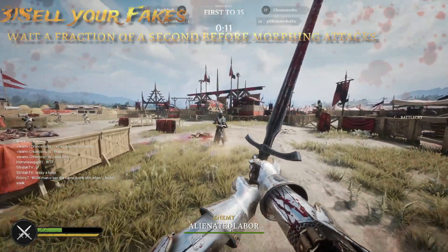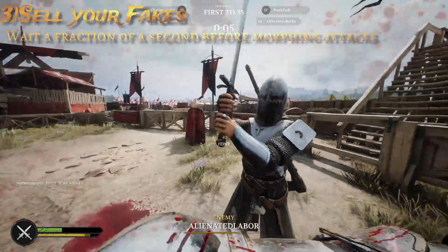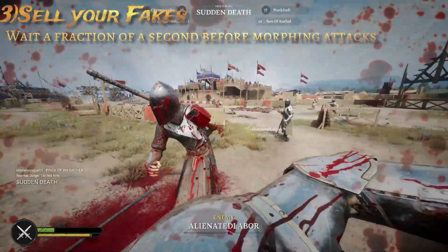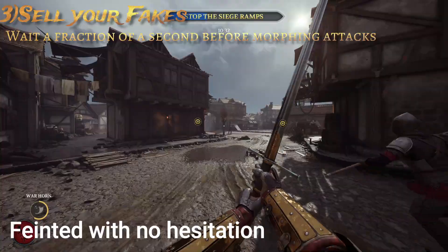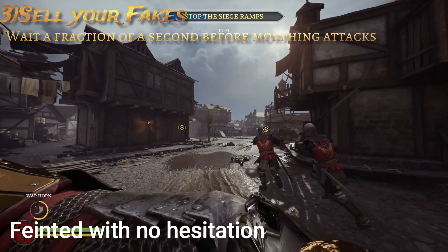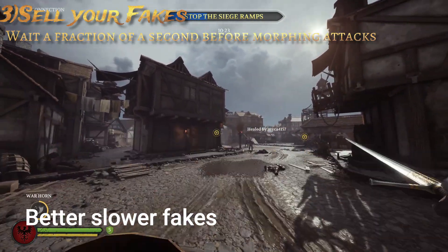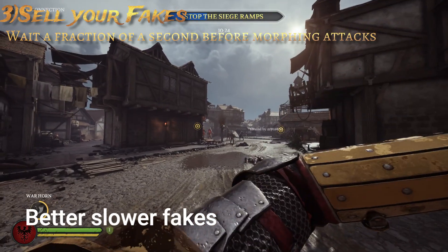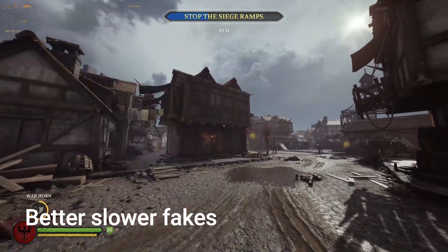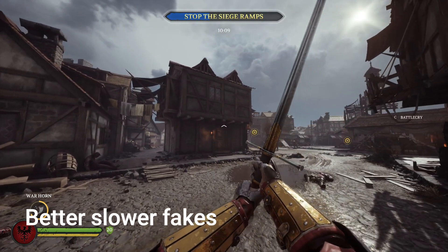The third technique is feinting. I've seen a lot of questions on whether feinting is effective because of hold-to-block, and the answer is yes. I fake people out all the time with feints, but just like in actual sports, you have to sell the feint. A lot of players immediately go from, say, thrust to slash so quickly that the opponent doesn't notice or doesn't fall for it. You want to sell the fake by waiting for the initial strike to be almost halfway through before switching it to another stab or slash. I find this confuses players — they release their block to swing back, and before their swing gets there, you catch them right in the dome.